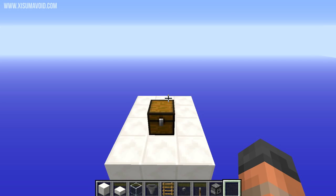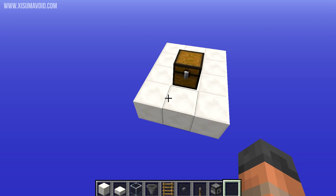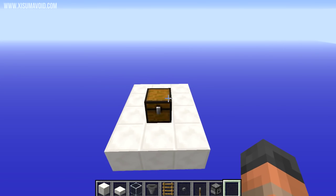Building this thing is really easy. All you need is a three by four space. The area at the front is for the controls and the ladders that go on the front, and then this thing is going to be four blocks tall as well.